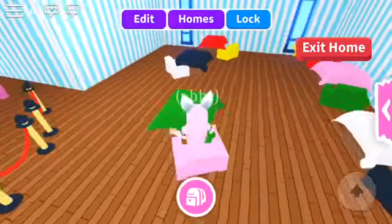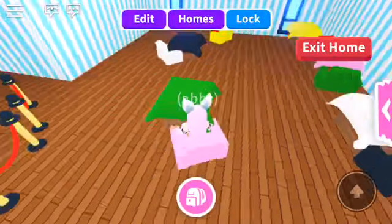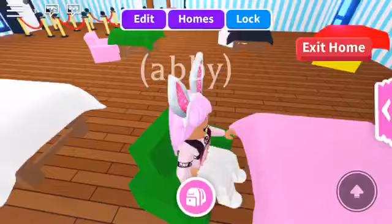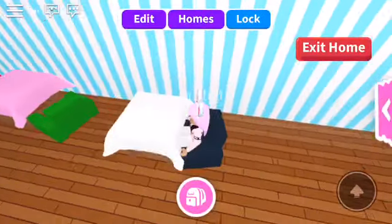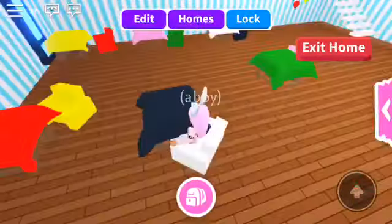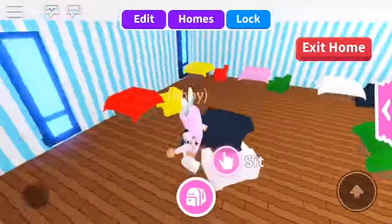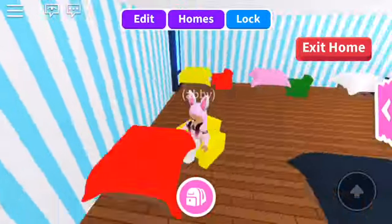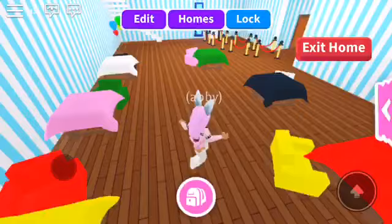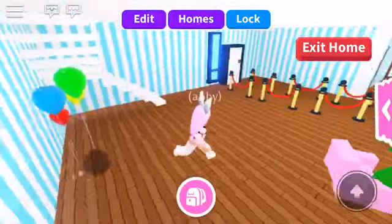So yeah, let me show you the pizza area. Here I have a pink chair and green desk, and right there I have a pink desk and green chair. In here I have a black chair and white desk. In here I have a white chair and black desk — isn't that so cool? I traded them. Here I have a yellow chair and red desk, and in here a yellow desk and red chair. In here I have a little balloon decoration.